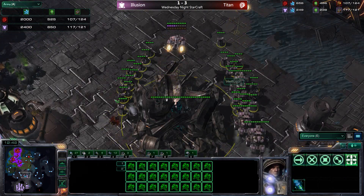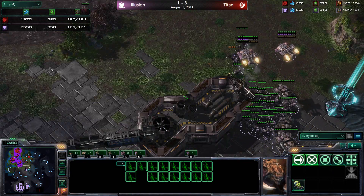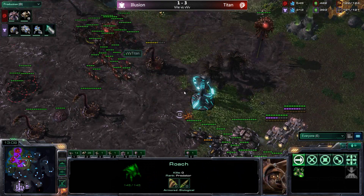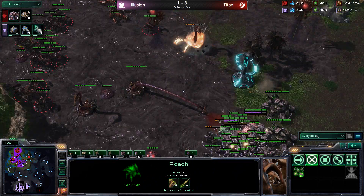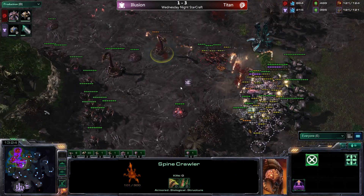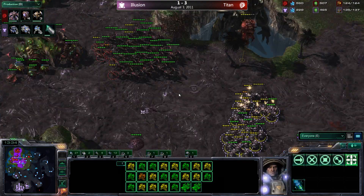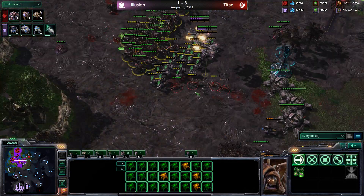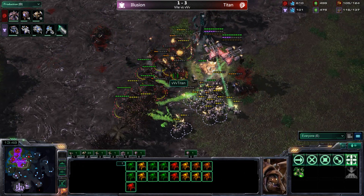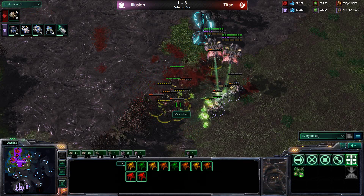Titan uproots spine crawlers and pushes them forward, establishing a far-forward position to guard his third and a possible gold base. Illusion pushes to the edge of the creep and has to siege up since titan has done a nice job spreading creep. The spine crawlers may get uprooted and pulled back while titan waits for units. Zerglings dance back and forth, roaches try to flank but can't. Illusion cleans up the creep tumors and static defense. With siege tanks briefly unseized at perfect timing, roaches and marines trade — illusion getting cleaned up in this exchange.